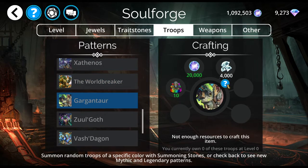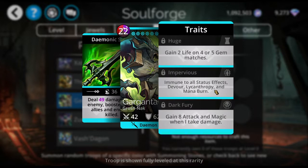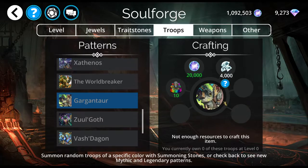Gargantor — I don't have either. He looks pretty crappy. He's got a boost ratio of 15 for anything that's been killed, but he just does not look interesting to me at all. So he's a pass for me as well.